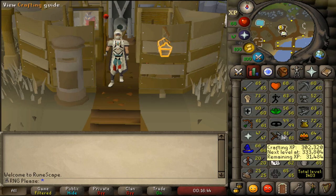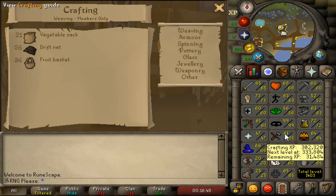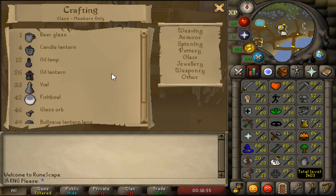Once you've done your quests you might be around level 30 to 40. As most people say, you go straight to charter ships when you can. I started at about 42 crafting, and I believe I actually got to 42 purely through quests. The first thing I ever glass-made was fish bowls. The way glass making works is you need molten glass, and to get molten glass you need either soda ash and a bucket of sand, or seaweed and a bucket of sand. To do the seaweed method you need Lunar Diplomacy completed.